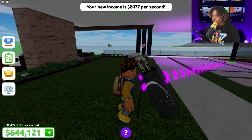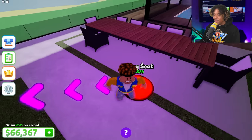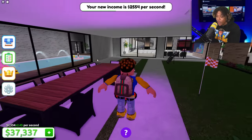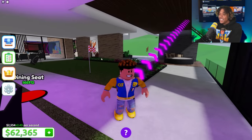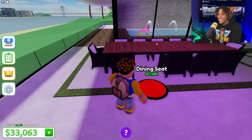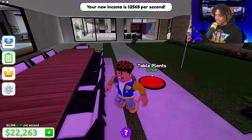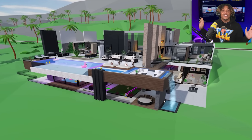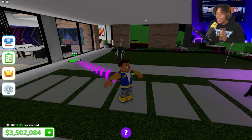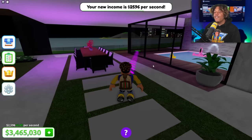Golf field, golf flag — we got a little golf area with golf clubs! Dining table and all the dining seats. Wait — I'm out of money! This is my first time running out of money since we started this mansion. Let me get this last seat. I've been AFK and saved over 3.4 million dollars — now it's time to start building again.